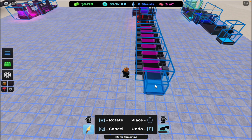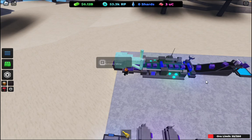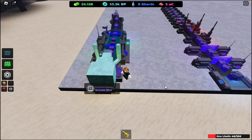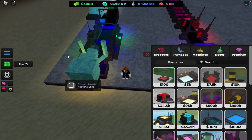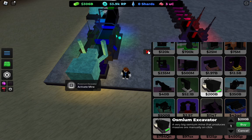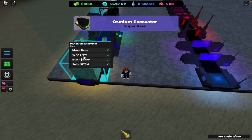You just want to keep looping this again. Basically you want to have at least 8 of these way up highs. I'll come back to you guys once I have 8 of the way up high upgraders. Once you have 300 billion, you want to get this mine for 200 billion — the Ossium excavator.